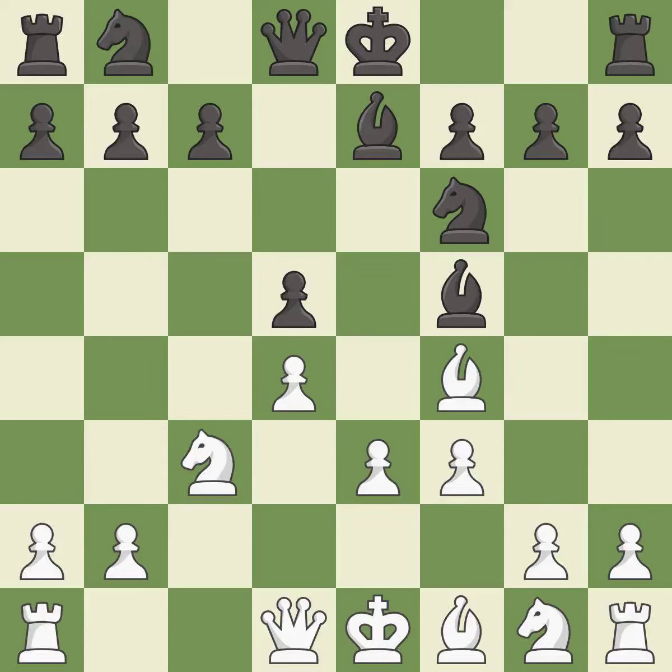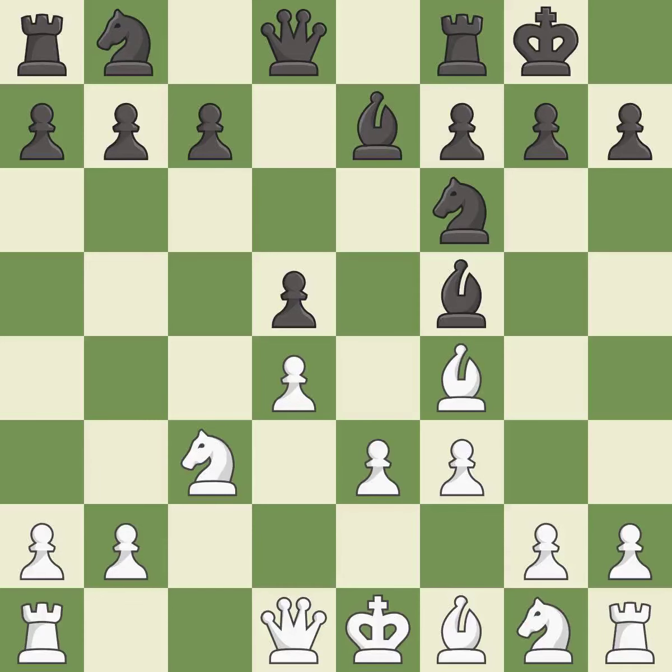This threatens to kick a bishop — it is good. Castling gets the king to a safer square, out of the center of the board, while also developing a rook. Castling kingside tends to be safer because the king is further from the center. It is excellent. The opposing bishop is kicked by a pawn and must now move or be captured — it is best.